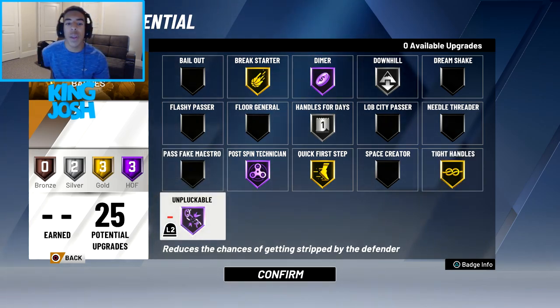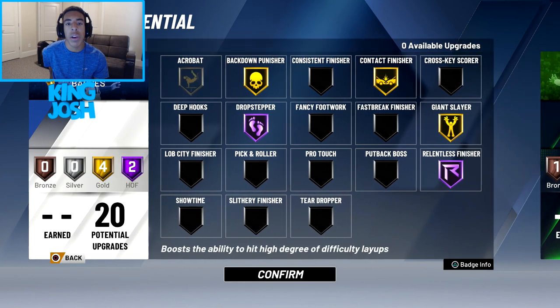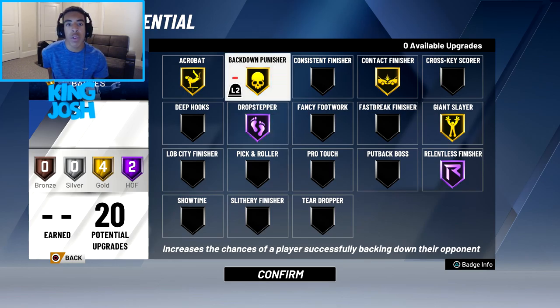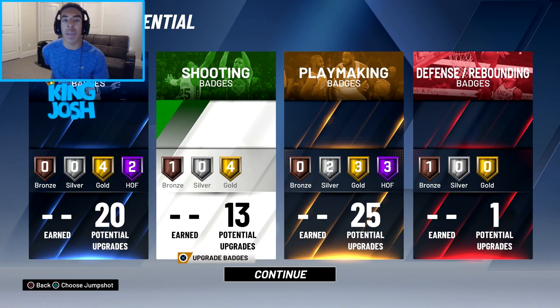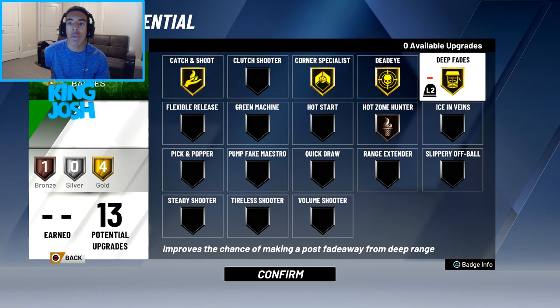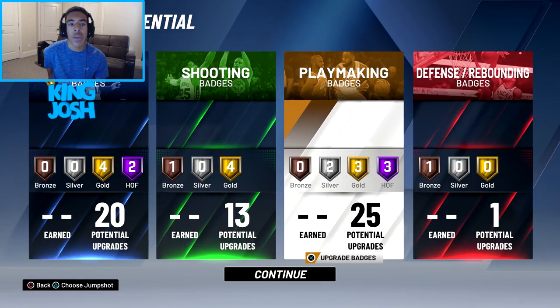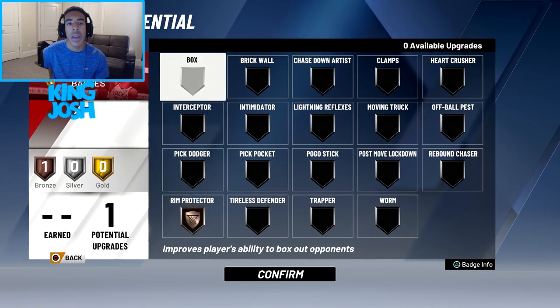I decided to use my last upgrade to make Unpluckable Hall of Fame. My Hall of Fame badges are Unpluckable, Post Spin Technician, Dimer, Drop Stepper, and Relentless Finisher. I have four gold finishing badges: Acrobat, Backdown Punisher, Contact Finisher, and Giant Slayer — since I'm 6'11" I'll face some 7'3" guys. Four gold shooting badges: Corner Specialist, Deadeye, and Deep Fades. Two silver badges: Downhill and Handles for Days. And two bronze badges: Hot Zone Hunter and Rim Protector.